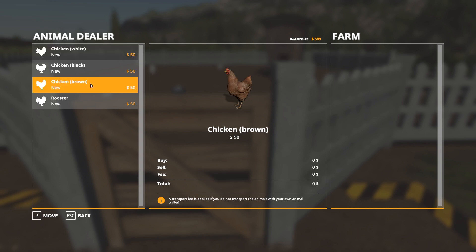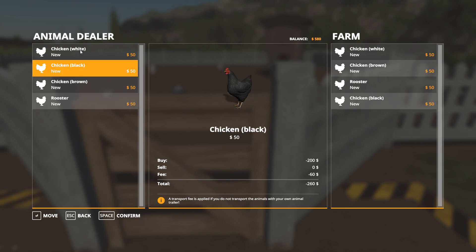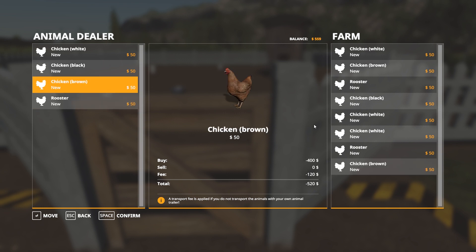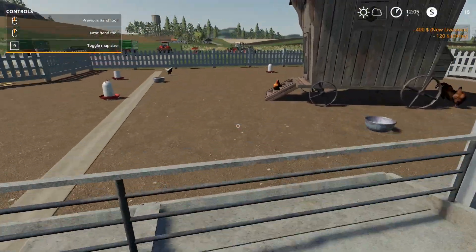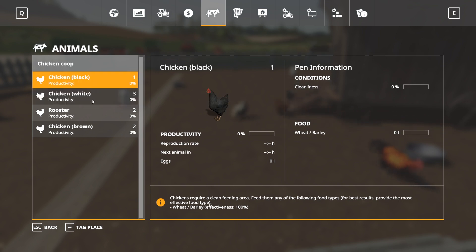I want some chickens — a white one, a brown one, one rooster, a black one, two more white ones — $500 each — another rooster. Hopefully this works the way I'm thinking. Confirm. Now what — animals, animal stats right here. That's how many we have. They're at zero percent so they need wheat and barley. We just need some wheat and barley — good.